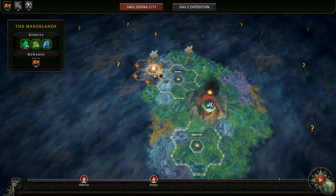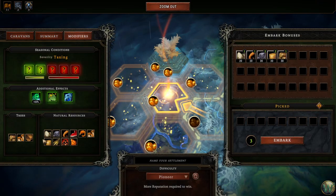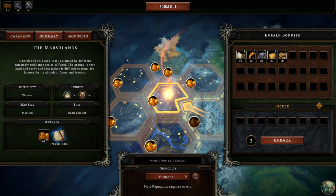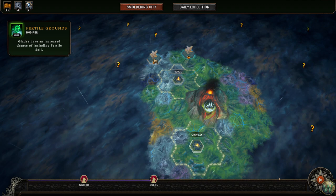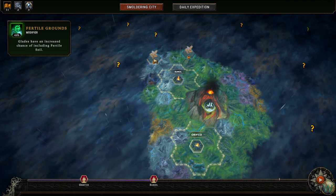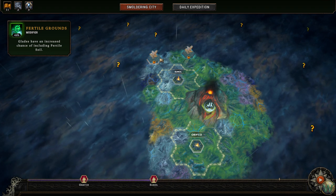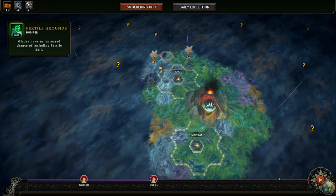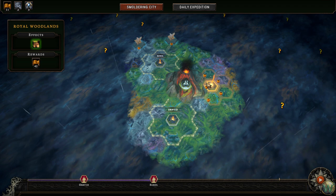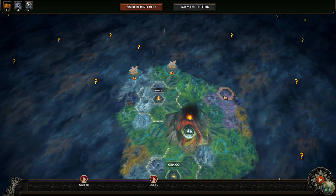Actually, you know what — fertile grounds at the Marshlands might not be a bad idea. Because by default the marshlands has a small amount of soil, but with the fertile grounds modifier they have an increased chance of fertile soil, so you might actually get some fertile soil in the Marshlands — maybe. Let me know if you want to see royal woodlands or marshlands next, and we'll start that town in the next episode. So thank you all for joining me, and I will see you then. Bye for now.